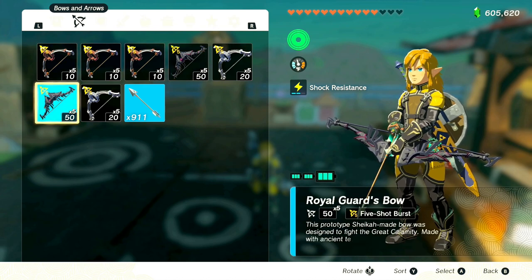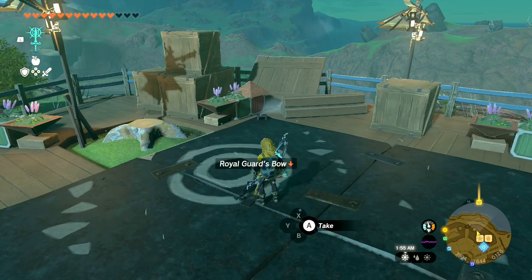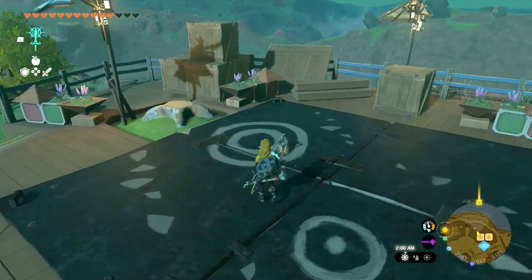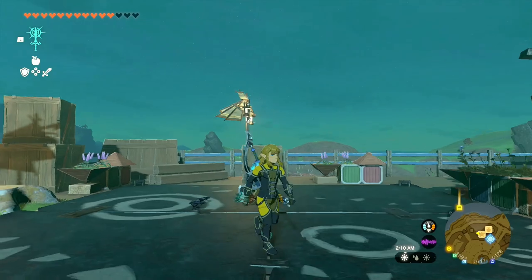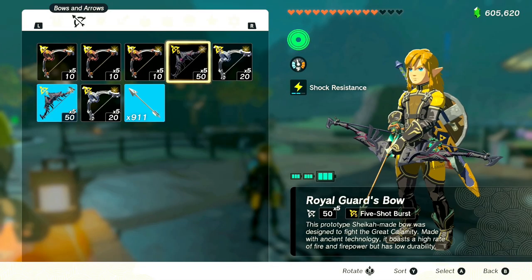Now we've got two Royal Guard Bows with five shots on them. This one on the ground still only has one shot — you guys decide if you want to keep that. I have one up on the Mantu at Link's house so I always have one on reserve just in case.